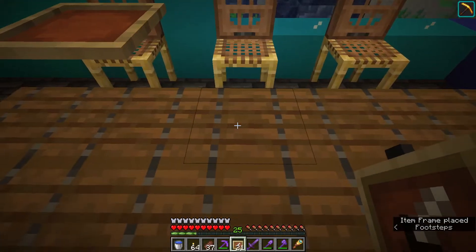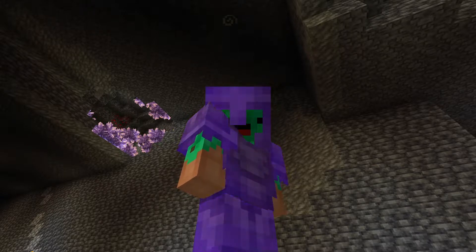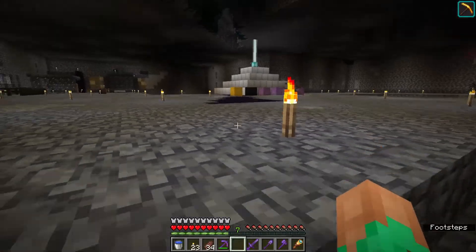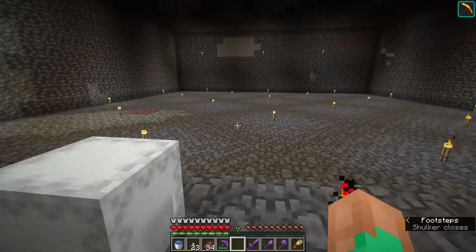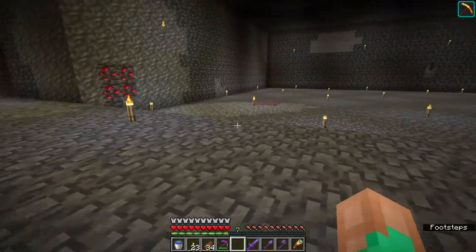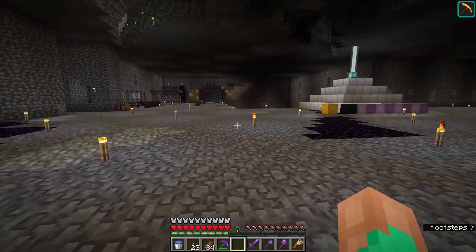Hey there, my name is Uni and welcome back to my 1.19 let's play series. This episode we are finally starting my secret project, however the secret is not revealed yet. This project that I'm starting on — for the first portion of it — won't exactly show you what I've got in all these shulker boxes over here. We're going to be making today a restaurant over here in this corner.